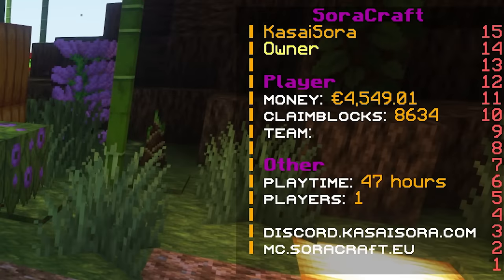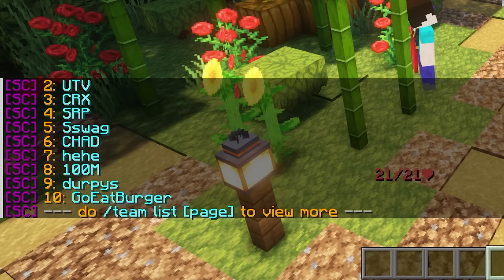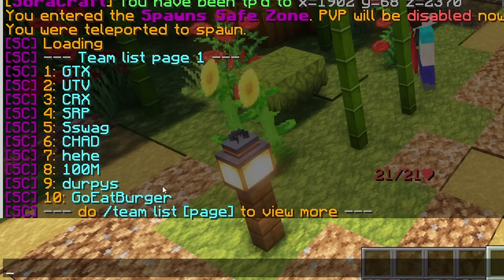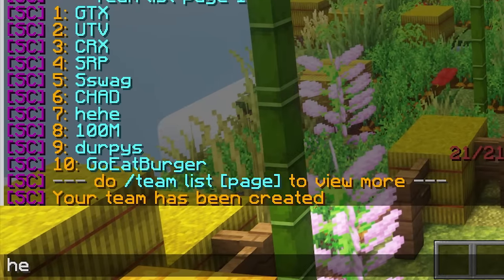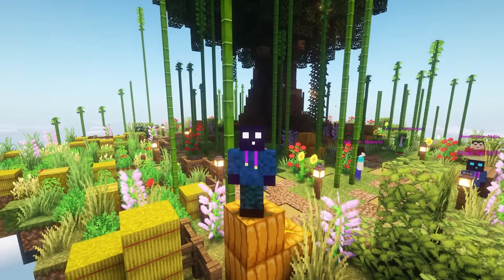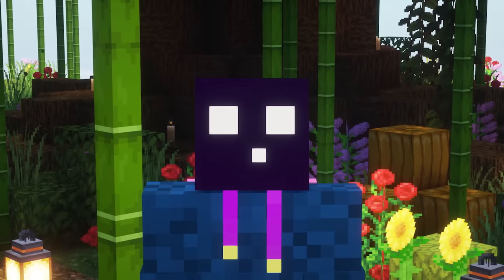On the server you can create your own team or join one — all done with the plugin Better Teams. When I type /team list I can see all currently available teams. I can do /team create legend, and it immediately starts displaying in my scoreboard. When I type in chat you can see the team prefix in front of my name. Players in the same team can't PvP each other, you can ally other teams, there's a team bank account, and by killing players from other teams your team can level up.